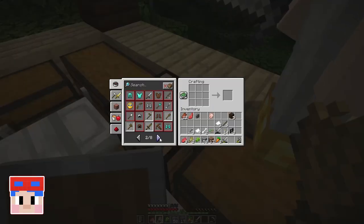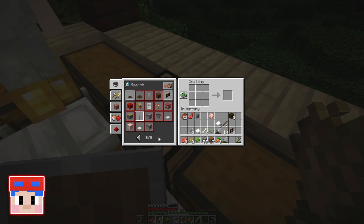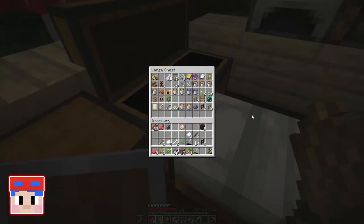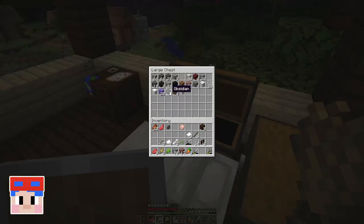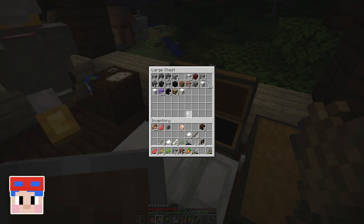And what do we need to build an enchanting table? A diamond. Definitely. Some obsidian. I think we have both of those in the chest too. I know we have diamonds. Let's check obsidian. I do not see obsidian. It might be one of those, but we can easily make them. Yes, there is — there's five obsidian in there. Yay! We're on a good path.